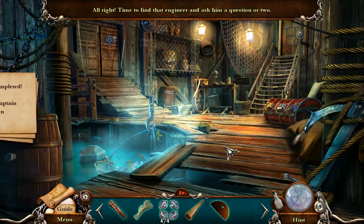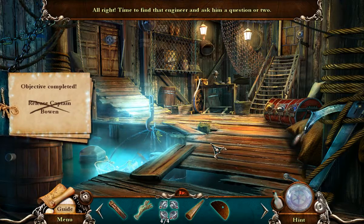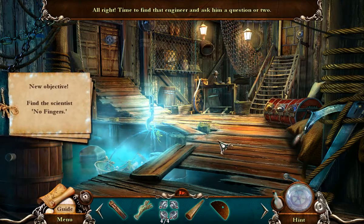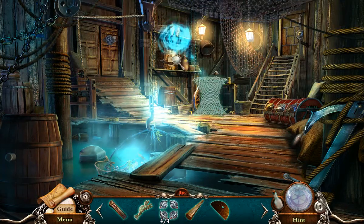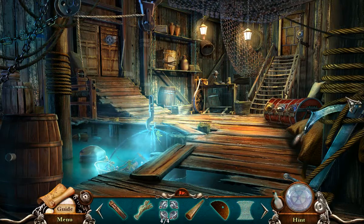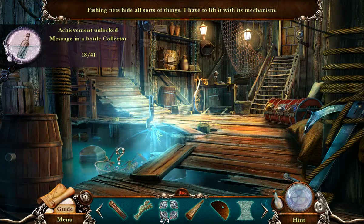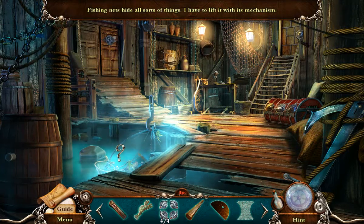Alright, time to find that engineer and ask him a question, or two, or three. Like, where's my collectible? There. Alright. Fishing nets hide all sorts of things. I have to lift it with this mechanism.